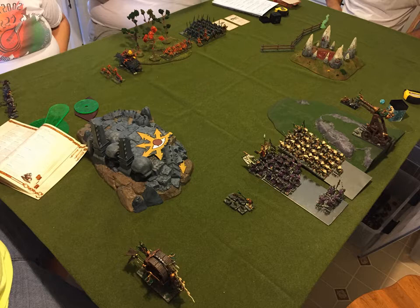On my side, starting on the top right, I've got a Rat Pack, a Warp Lightning Cannon, a nice sized brick of Slaves, and some Storm Vermin. Got another Rat Pack, the ever popular Doom Wheel down at the bottom, and up in the top left some sneaky Gutter Runners who have scouted in there.